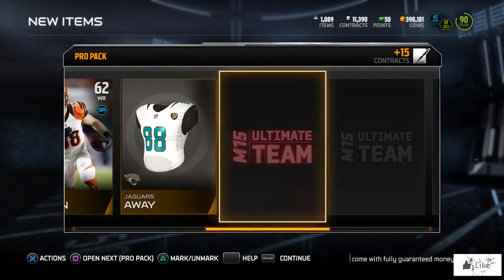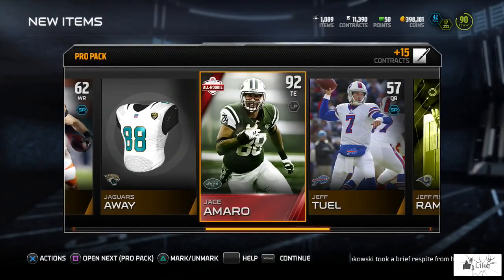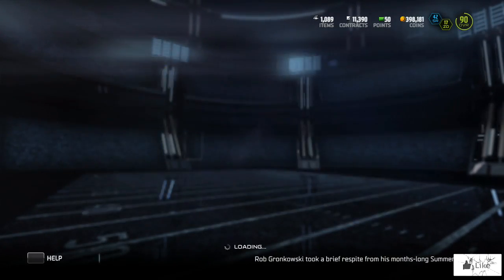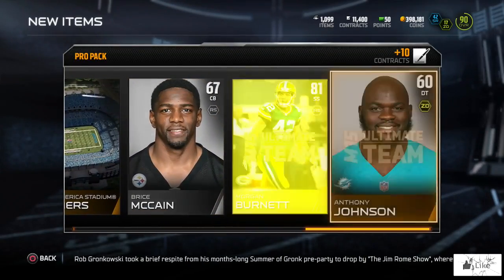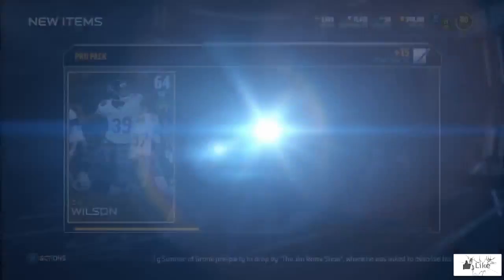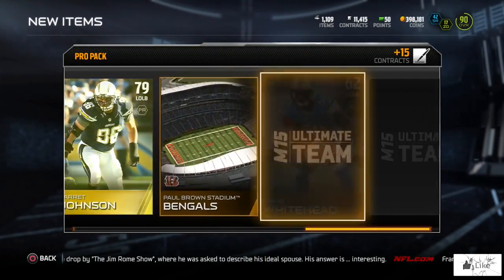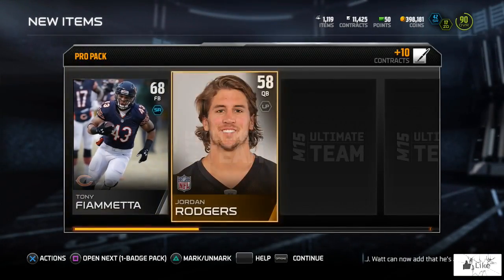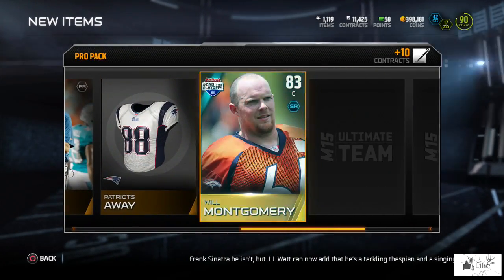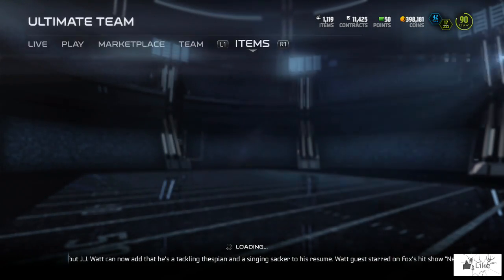We pull a Maurice Jones-Drew, so let's keep marching forward through these packs. A 92 overall All-Rookie Jace Amaro — that's pretty cool, especially since I have the rising star version on my team. We've got three packs left, so let's get hype. We pull a Morgan Burnett. By the way, I did sell the egg I pulled yesterday — it sold overnight for 300,000 coins, so whatever we get I'll be satisfied.